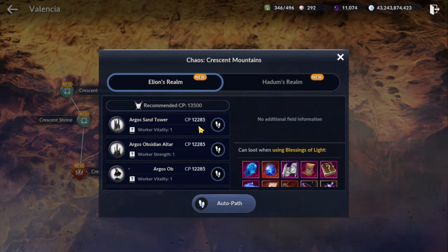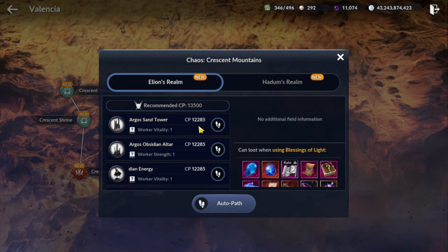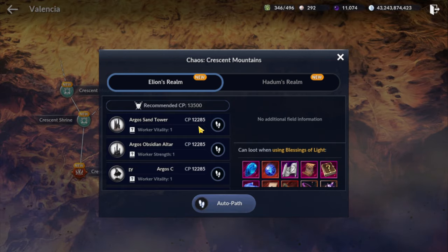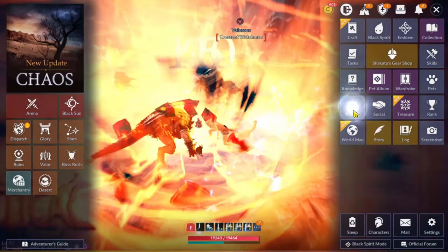To farm with low CP, about 10 to 12 CP, find 2 to 3 mob spots and have a meta character as your main for faster Chaos Jewel farming. Currently, Kuno and Corsair can farm over CP zones, so I highly recommend those classes if you are only aiming for the Chaos Jewels, as they will be stable for farming over CP zones.